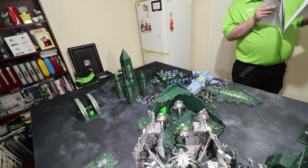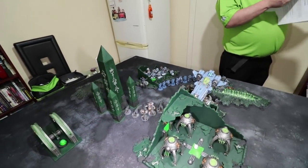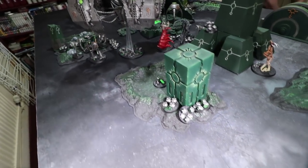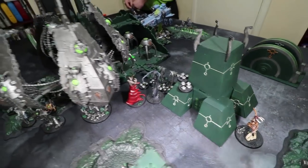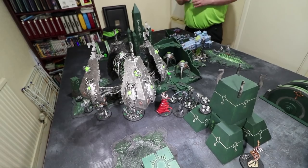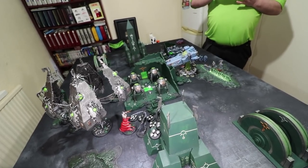We're playing Precious Cargo, which has four objectives. One objective needs extra defending — if your enemy gets on it, it's worth an extra point. Objectives are fixed and must be on the ground floor. We score a point if you hold an objective at the end of your player turn and if you've killed a unit. At the end of each battle round, if you hold more and killed more, you score additional points.